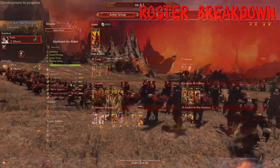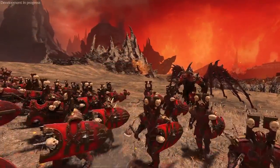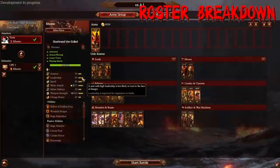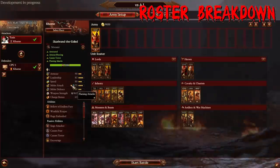Here we have Skarbrand the Exiled. He is the legendary lord for Khorne and he is incredibly strong. He's pretty heavily armored with good leadership by demonic standards, because daemon units, much like the undead, do crumble in a similar fashion. He's got incredible melee attack with magic damage, which is very pertinent, as well as fire damage.